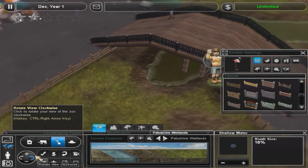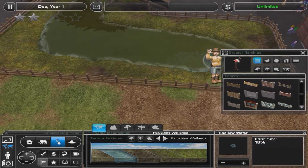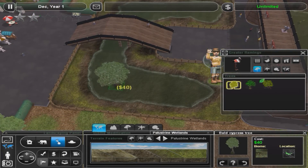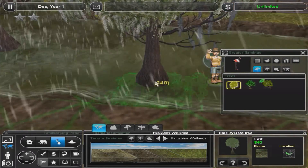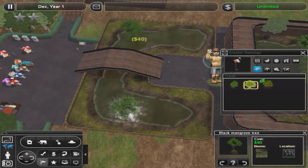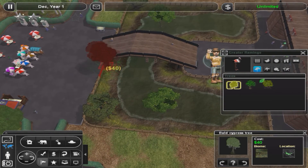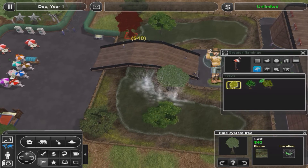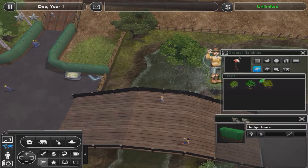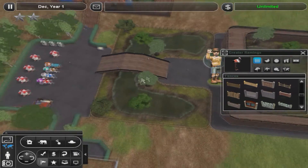I wonder if I can have fountains — I totally can, I know that they exist, but I don't know how well it will work. I've got to have those cypress trees that can be placed in water, but I want the ones with the roots because those are cooler. Let's get these ones up there. I know flamingos can fly. There are no aviaries — there are mods for them, but that was always something they were missing. They always needed aviaries in this game but they never put them in.